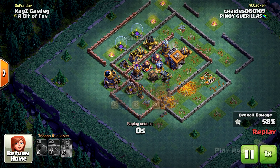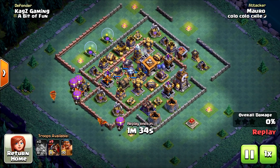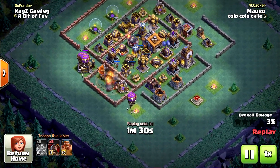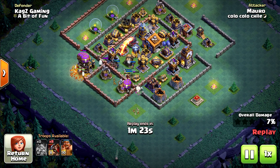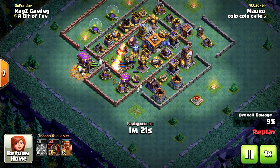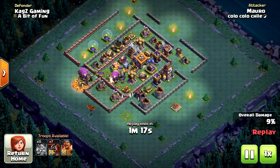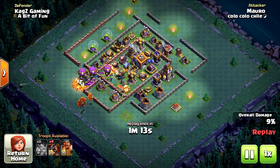Nope, 58% one star — this is the first one star someone got here. Now using hog gliders with the drop ships, a very famous attack in the Builder Hall 9. When you attack with hog gliders, you just want to deploy them one after another and let them take the defenses solo. You don't want to push them all together on the same one.